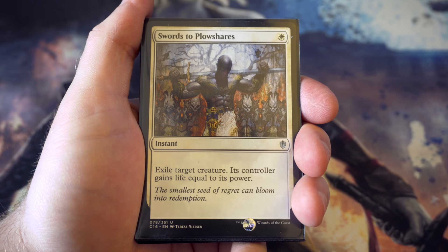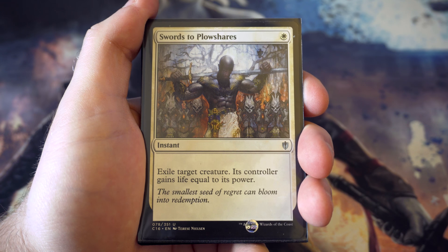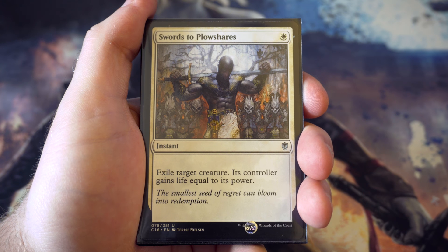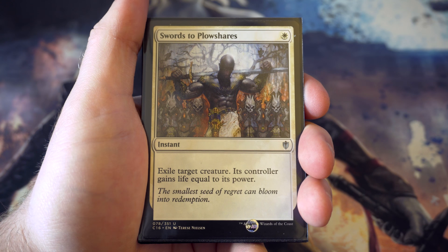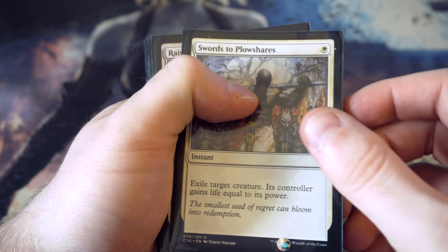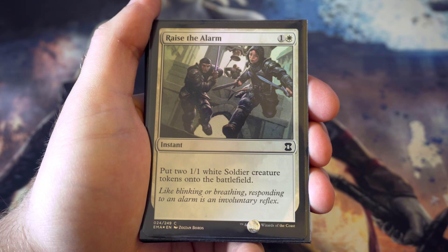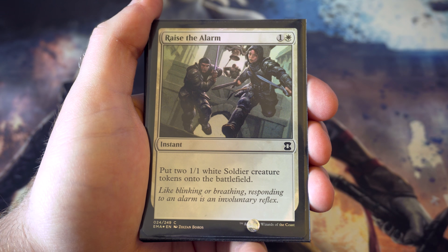Into the instants - I've made a little change here. This came from Commander 2016: Swords to Plowshares. I've been recommended this card previously on the channel and it's just a really strong card for a control day. Don't really need to say much about it - it's just great. Raise the Alarm is next: for two you get two one-one white soldier tokens. Two one-ones for two is quite happy to pay, and being an instant means it could be useful for blocking.